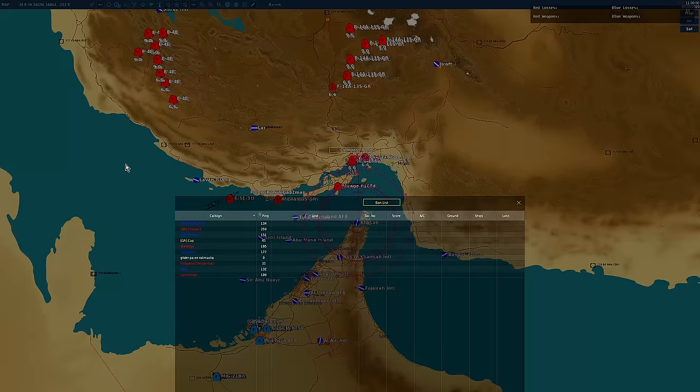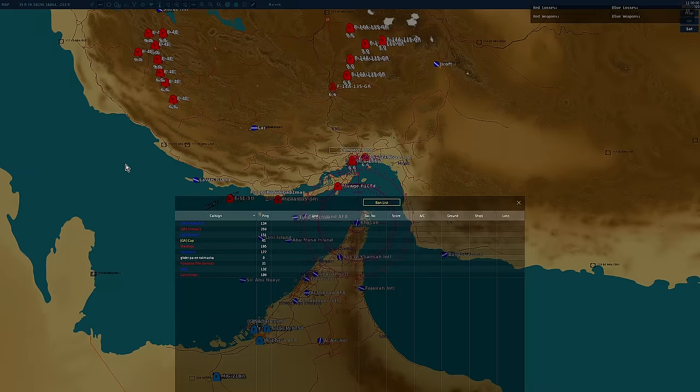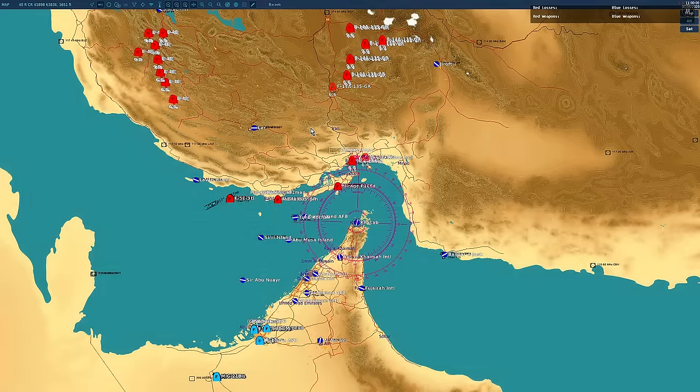That's the setup. Welcome in viewers — today's Pakistanis are Fire, Push, Saber, and Dark. Iranians are Simba, War Dog, Fly, and Cannibal. It's going to be a giant, ridiculous fight. Simba, unpause.